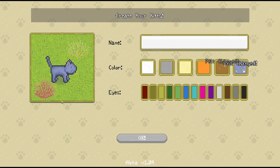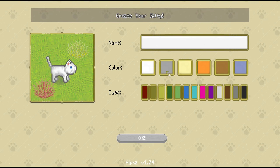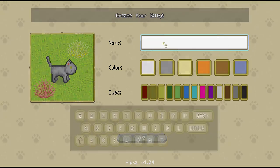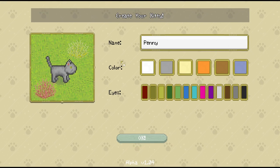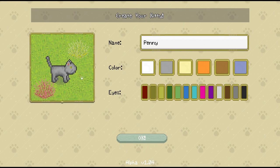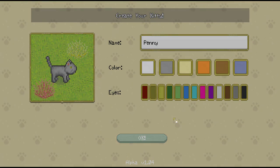We have all of these pelt colors to choose from and an absolute ton of eye colors too. Last time I actually made the cat look quite a bit similar to my real life cat Penny, so I think we'll do that again this time. We'll go ahead and play as Little Penny Cat. The only difference is I actually have a special little skin to slap onto our kitty once we get into the game. So let's go ahead and jump straight into the world because I am far too excited to wait any longer.